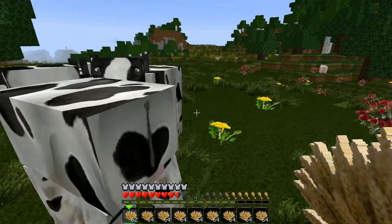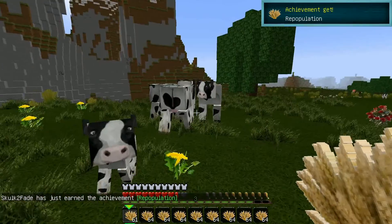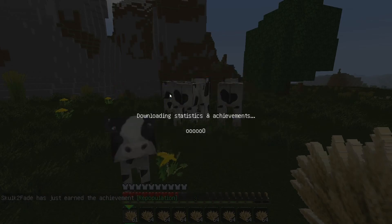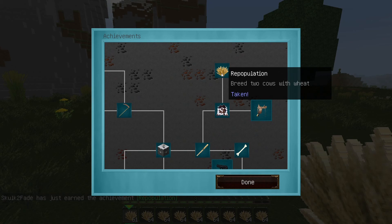Basically, all you need to do is right click on the cows, and then a little baby will pop out and you'll get the achievement. That's as simple as it is. That was a really easy achievement.